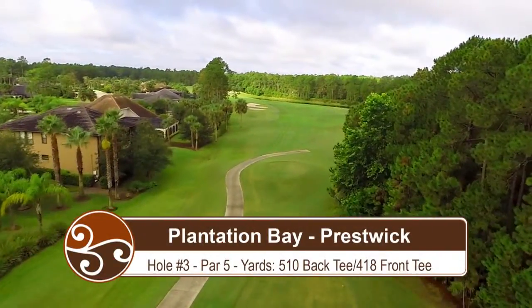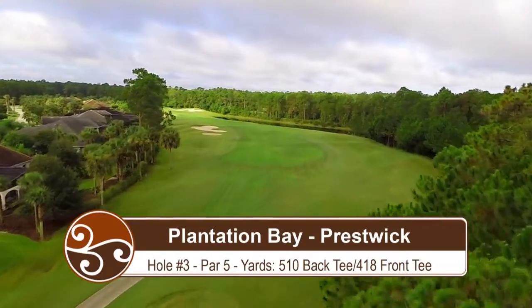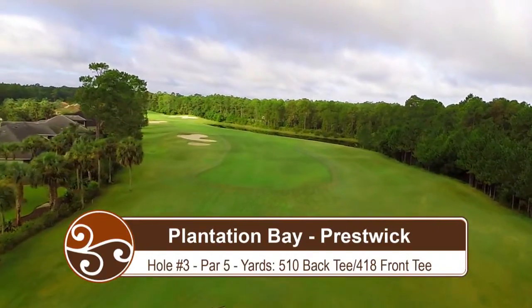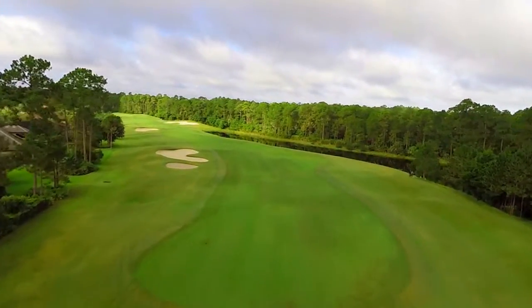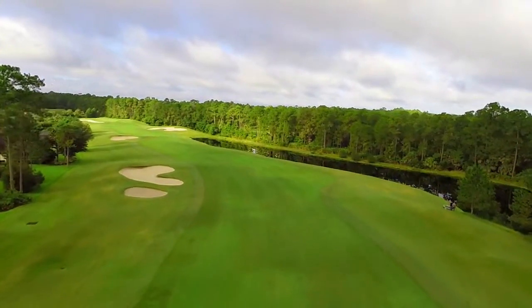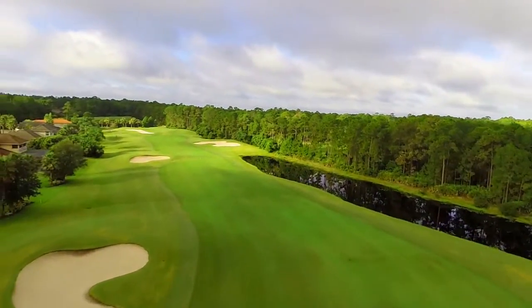Hole 3 is the second of the par 5s on the front 9, measuring 510 from the back tees and 418 from the front tees. With a slight dogleg left, the hole is protected by a strategically placed bunker left of the fairway, but leaves lots of room to the right for your tee shot.